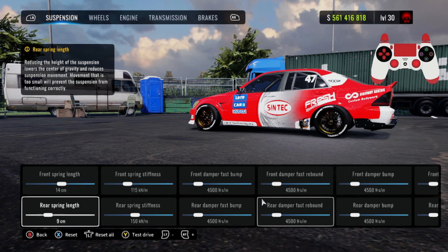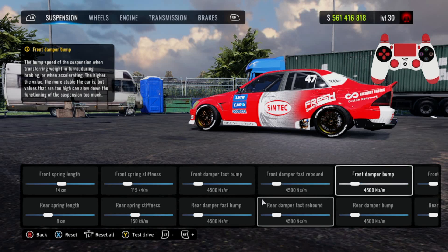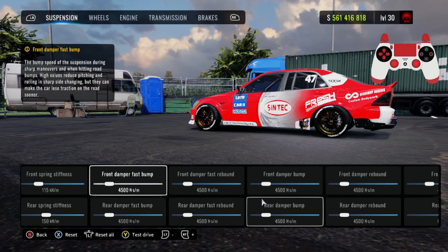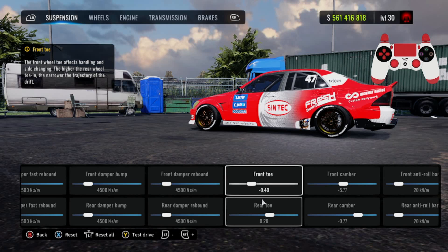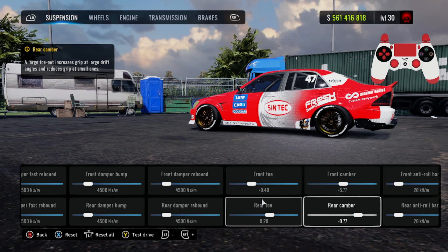Your front spring length is going to be 14, rear is going to be 9. Front strength is 115, rear at 150. All your damper settings are going to be at 4500, front and back. For the front toe it's going to be negative 0.40, rear toe is going to be 0.20.